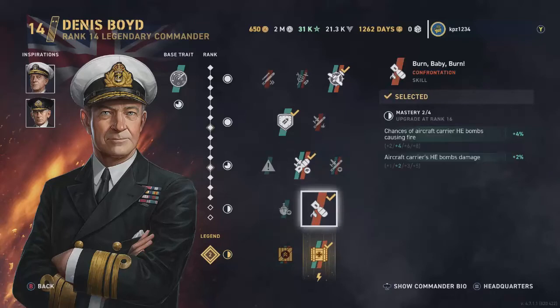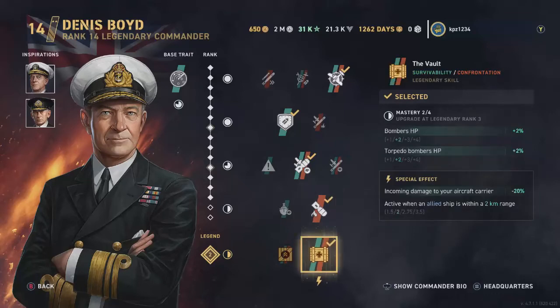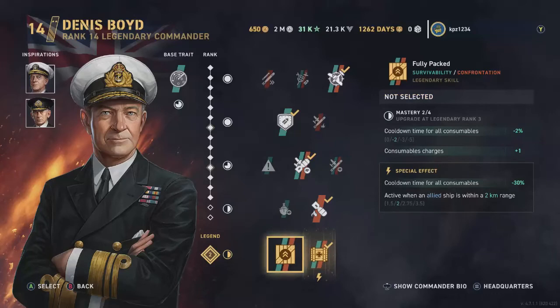Row four: Look at Me Now — if that were a row two skill I'd definitely have selected it, but it's not. Compared to Burn Baby Burn, which increases the fire chance and does more damage for the AG bombs, that is a must. Legendary skill: The Vault gives your planes more hit points and reduces incoming damage when an ally is close to you. You'd choose this over Fully Packed, which only gives you one extra fighter plane — not worth the trade-off.